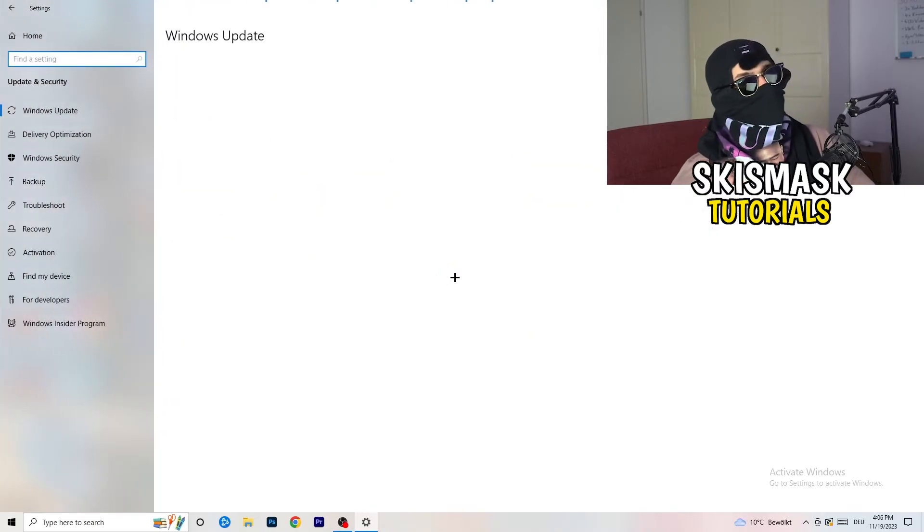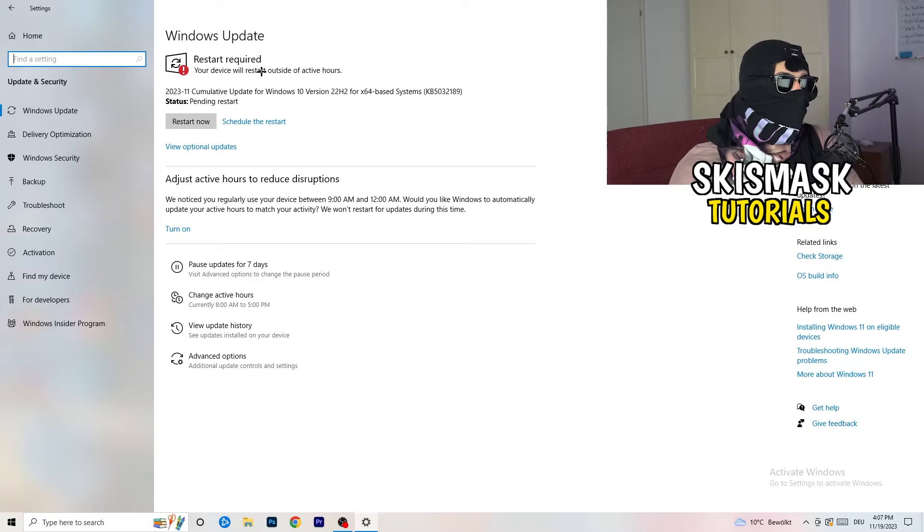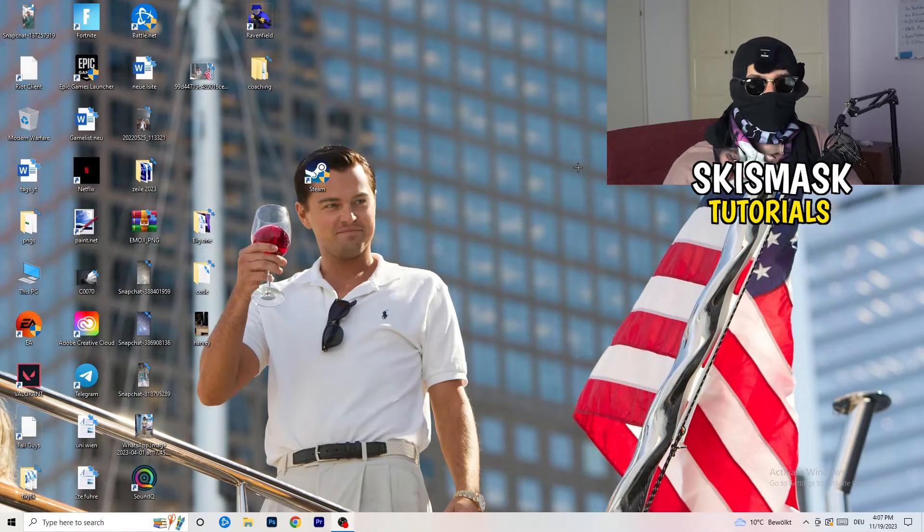Go back to Settings and click Update and Security. I know it sounds basic, but updating every single driver on your PC — especially Windows — will help with every issue you're having. Trust me, update everything. Also update your graphics card driver. For me that's NVIDIA GeForce — go to your graphics card's driver tool and download the latest version, since some games require the right driver version to run optimally.